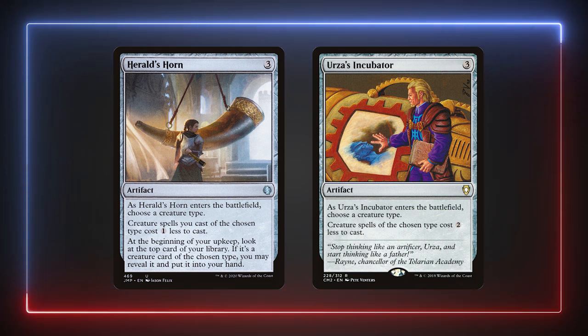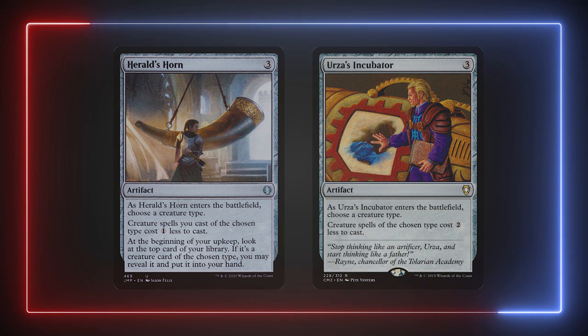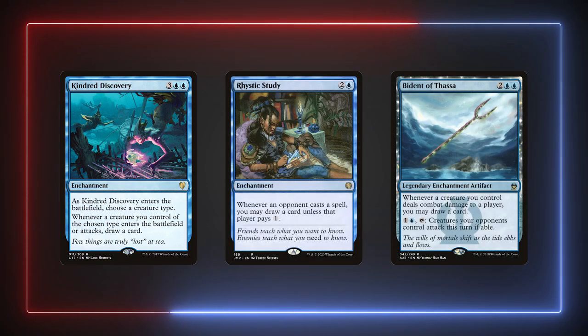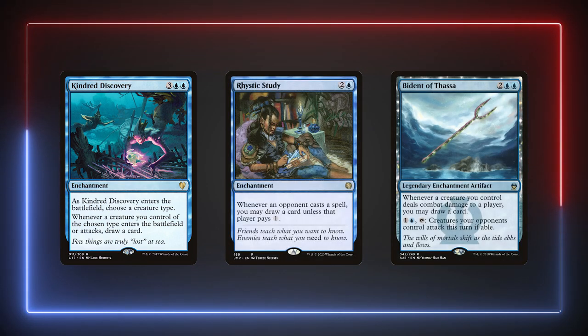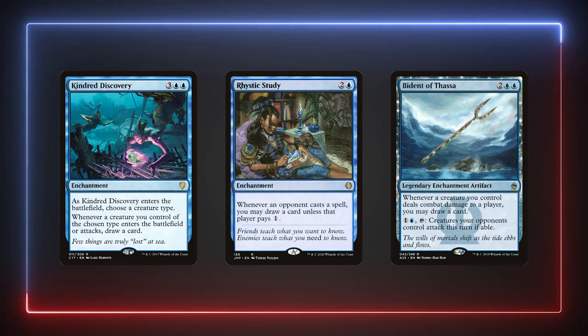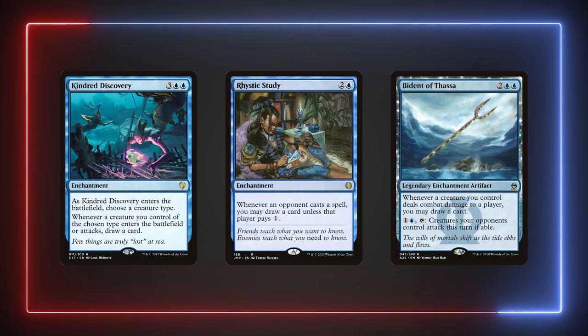One non-vampire is the Sad Robot and the other three are cloning cards we'll talk about later in the video. Even though we aren't in good colors for traditional ramp spells, we are in the right colors for card draw. Our three heavy hitters are Kindred Discovery, Rhystic Study, and Bident of Thassa. Rhystic Study's legendary effectiveness probably doesn't need any introduction, and with the huge amount of vampires we're running and some token generation effects, Kindred Discovery will provide us with plenty of gas.